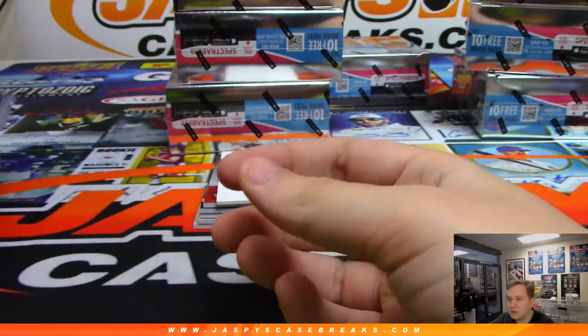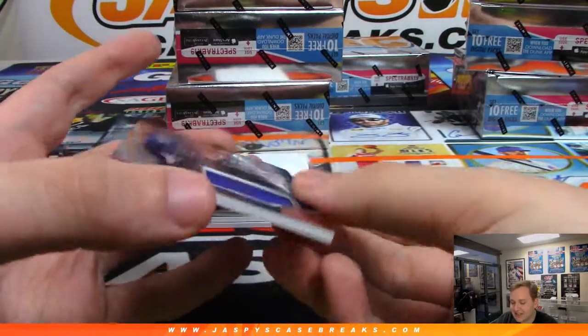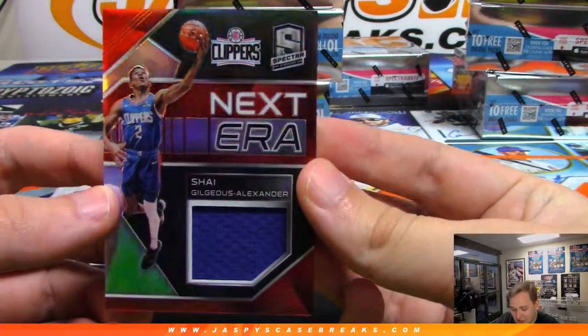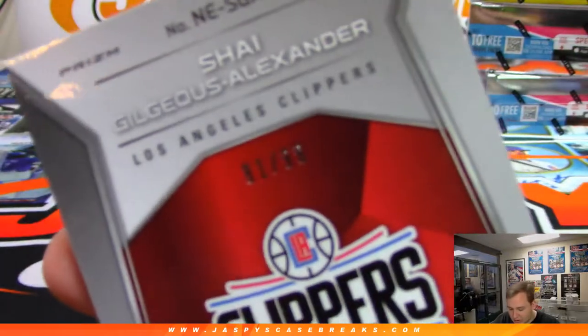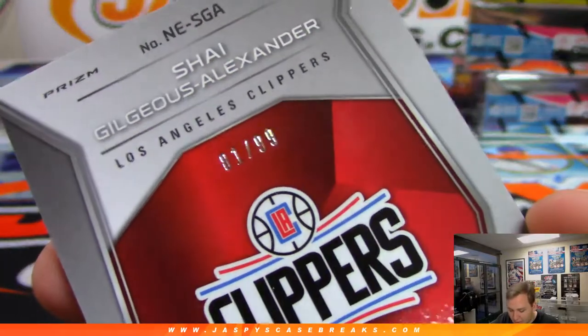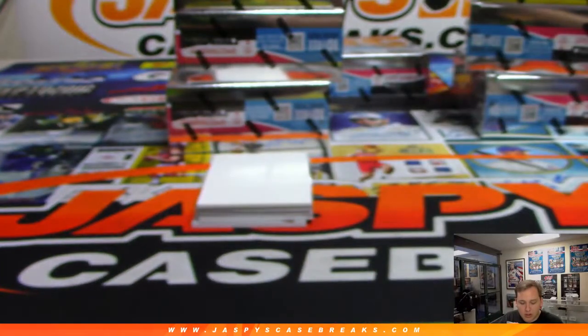I have to check the tapes. There's Shai Gilgeous-Alexander Next Era Relic for the Clippers, number 81 out of 99 — that's the number one spot, Joe Kroll.